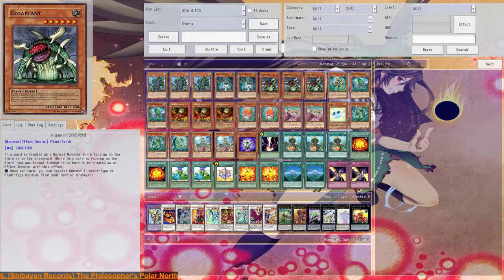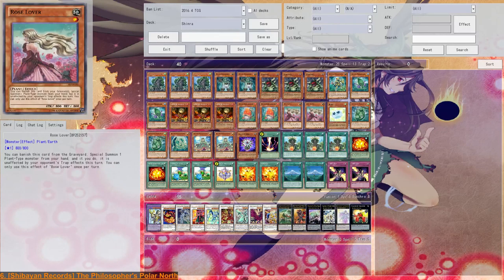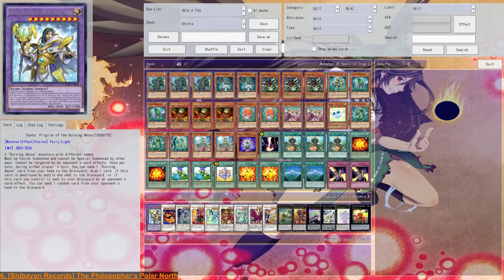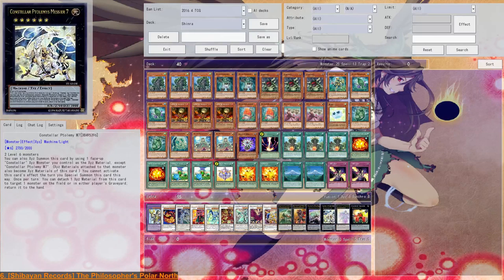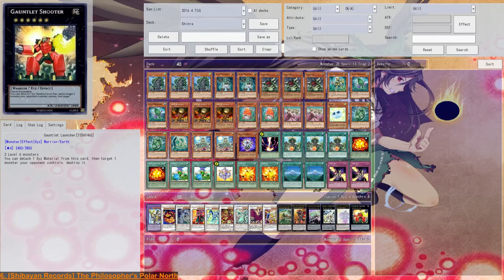Beatrice works quite well, and if Beatrice is destroyed we get Dante. Dante Pilgrim is not a bad card on the field — it's one of those cards that can't be targeted by card effects, so it does its job. Patolemae is to recycle Lonefire Blossom: banish Rose Lovers from the graveyard, special summon Lonefire Blossom from the hand, and get a bit more combo going. Gauntlet Launcher can destroy up to two monsters when it's summoned, and it does exactly that most of the time.